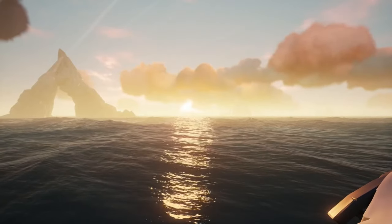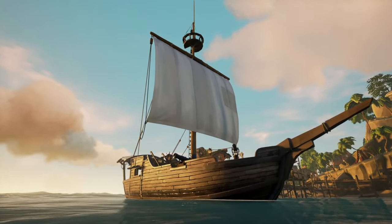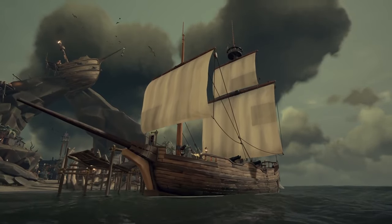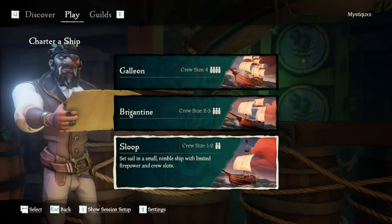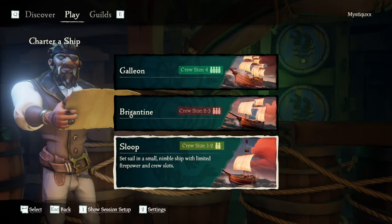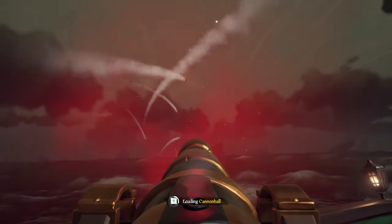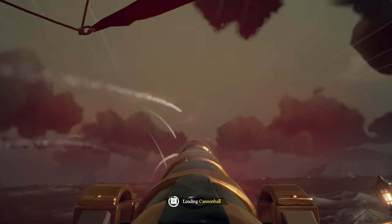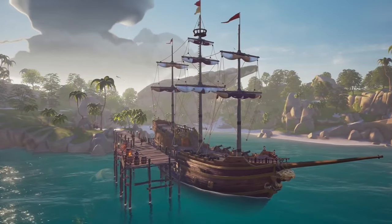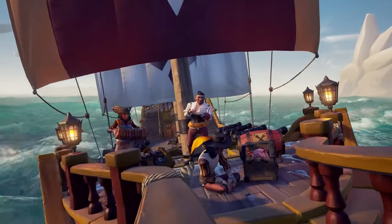In Sea of Thieves, you can choose between three types of ships: the Nimble Sloop for solo or duo, the Brigantine for crews of three players, and the larger Galleon for crews of four. Select a ship that fits your crew size as they are specifically designed to accommodate these player caps. While each ship has its own benefits and drawbacks, they are all balanced during naval combat and navigation. Do not be tempted to solo a Galleon just because it looks cooler than a Sloop — you will sink.